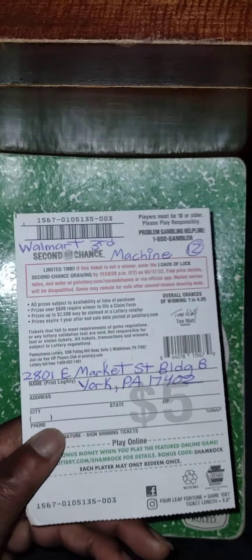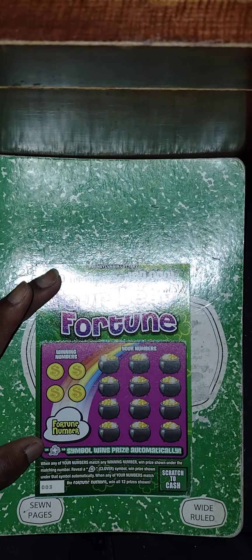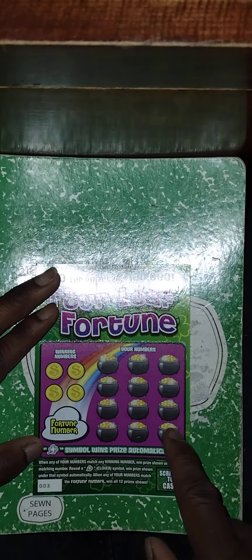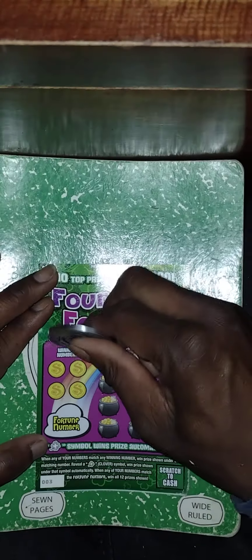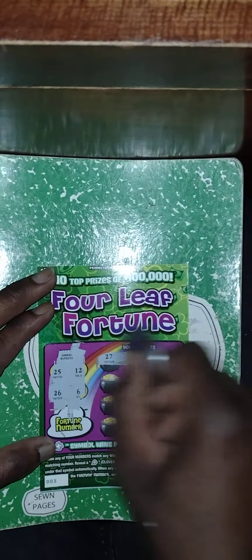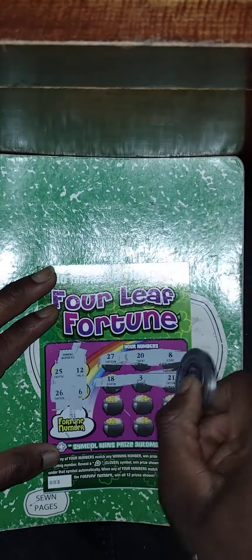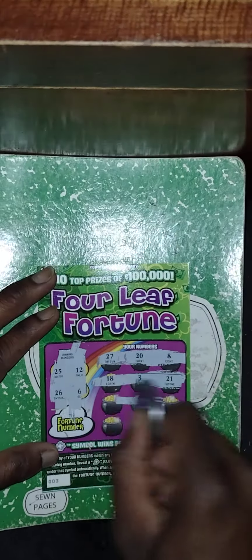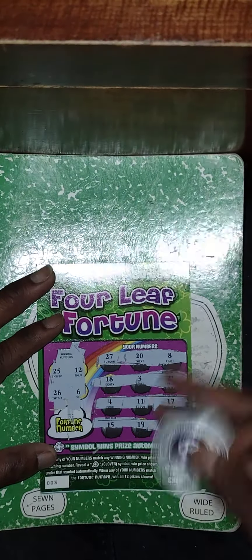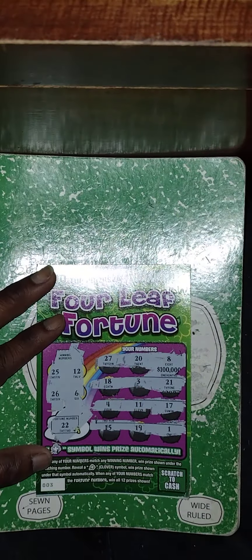Next ticket is the Four Leaf Fortune, purchased from the third machine at Walmart. Number match game — get a clover to win the prize automatically. Winning numbers: 25, 12, 26, 6. My numbers: 27, 28 — no matches. Next rows: 18, 3, 21, then 4, 11, 17, then 15, 19, 1 — no matches anywhere. That number is 22 so this one is a dud.